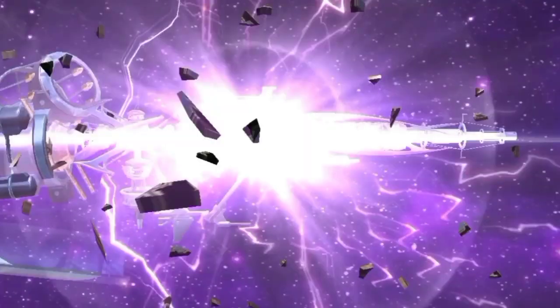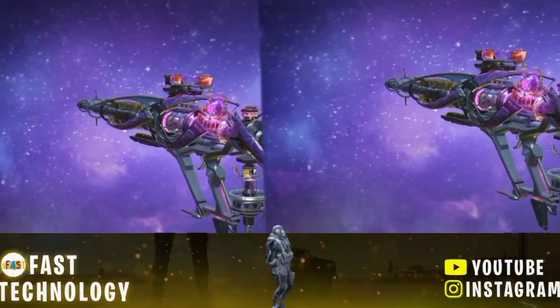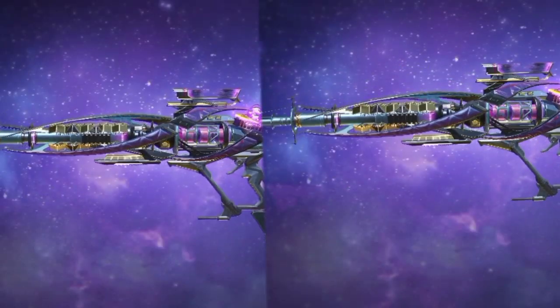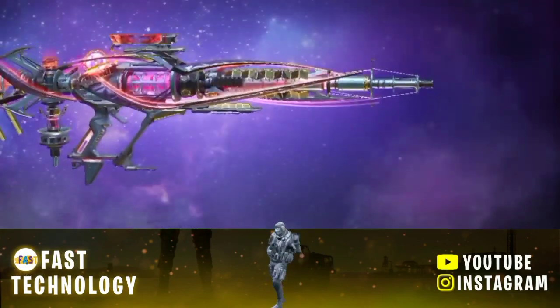Before starting, let me tell you about this skin. First of all, its name is EM2 Eclipse Phaser. This skin also has its own emote — when you take it, you can also use its emote.